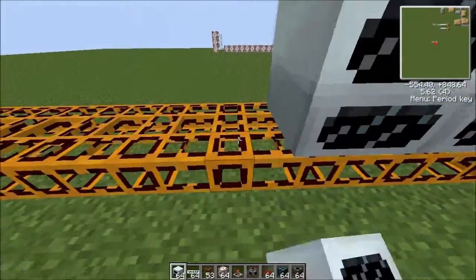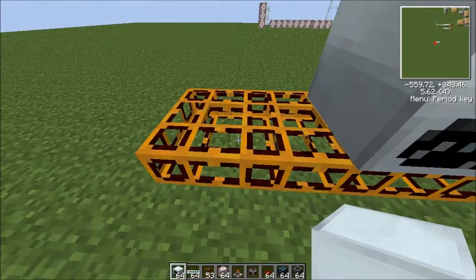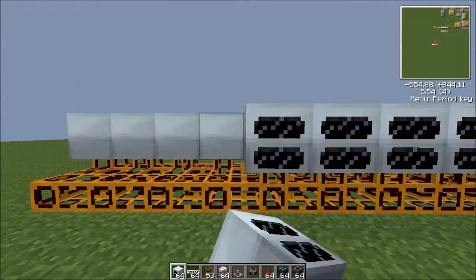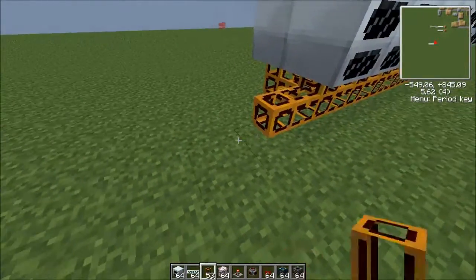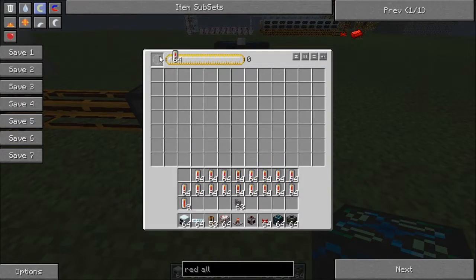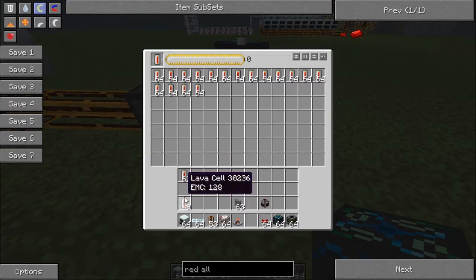Place your geothermal generators on top of these. And then after you've done that, make an output of lava cells — just get a lot of them in there. There's some.